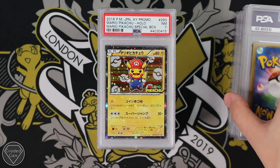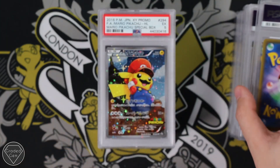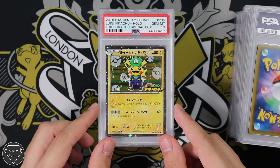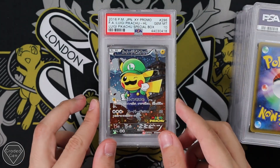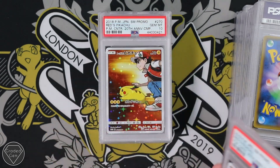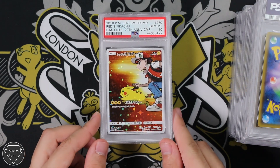Seems we weren't going down in grades in a very linear fashion there. We've got the Mario Half-Art Pikachu Near Mint 7, and the Mario Full-Art Pikachu with an Excellent 5. Though we do then build that back up with the Luigi Half-Art getting a Gem Mint 10, and the Luigi Full-Art getting a Gem Mint 10 as well. Then we have another Gem Mint 10 Reds Pikachu, and another one, and another one, and another one.